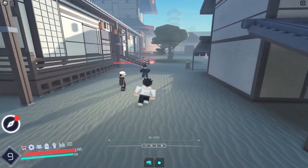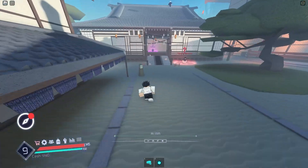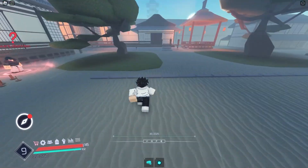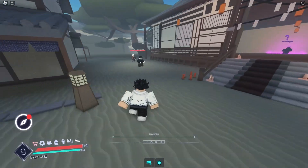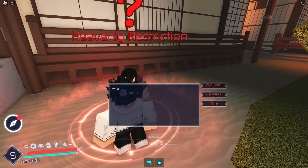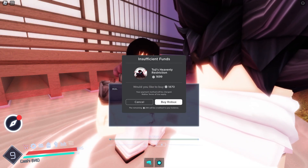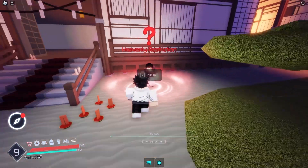Let's click play and get into the game. Here we are — this is where you spawn. I've played about 10 minutes beforehand so I'm level 9 already. This is the starter town. We've got the boy here who gives you heavenly restriction, which is actually a game pass — it costs a lot of Robux. I don't know if you can get it normally without buying it.